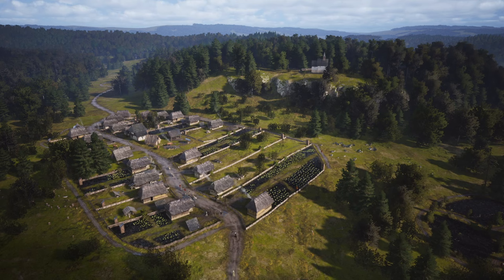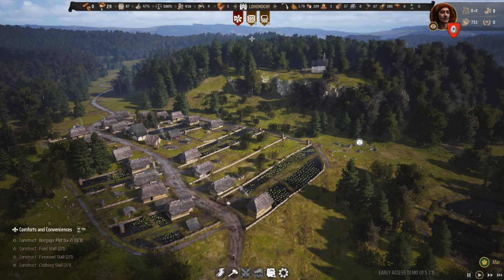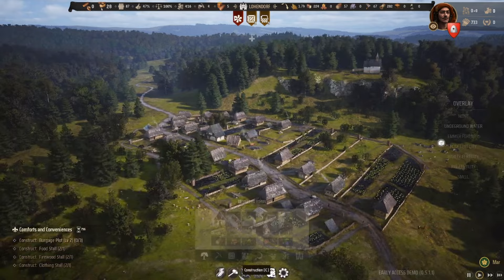Before you can build your bailey, you need to get to the state of a medium village, which I've just achieved here in my city of Loendorf. To do that you need to have 10 burgage plots and a church built. Once you have those, to start building your manor and your tax collector, you need to build your bailey walls.